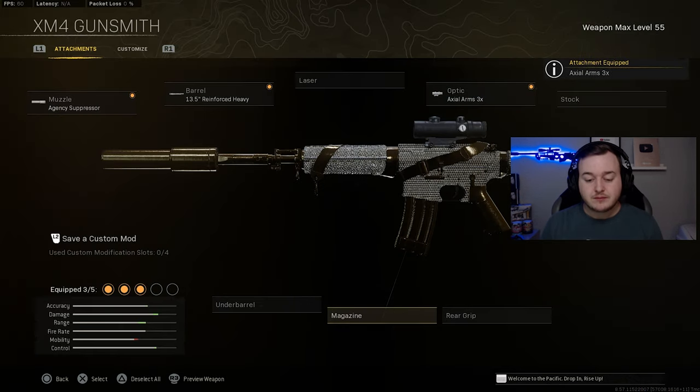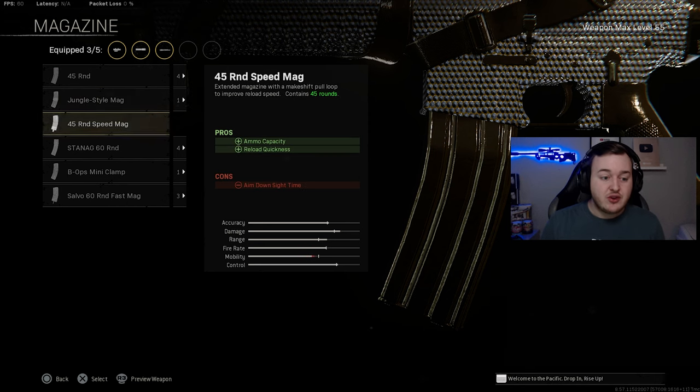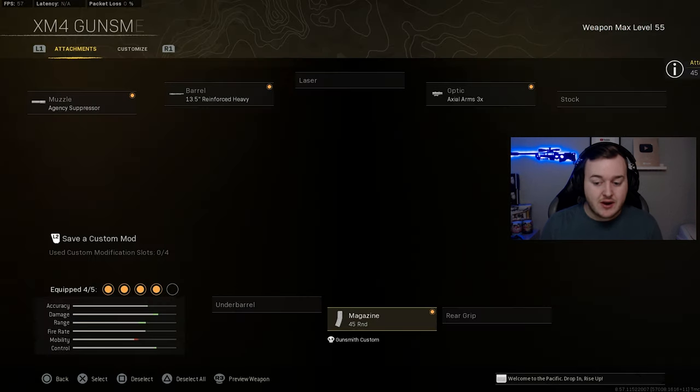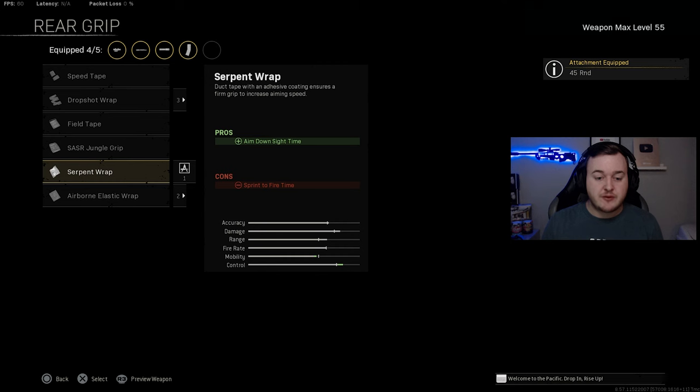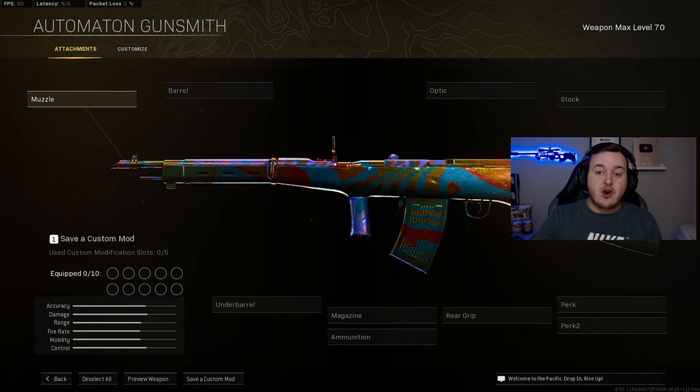For the magazine, we're adding the 45 Round Mag for a larger magazine size — you can run 60 if you prefer, but with 45 you can still get squad wipes if you hit your shots. Finally, the Serpent Wrap provides fast aim down sight speed, which is really critical. We do lose a little sprint-to-fire speed, but it's worth it.